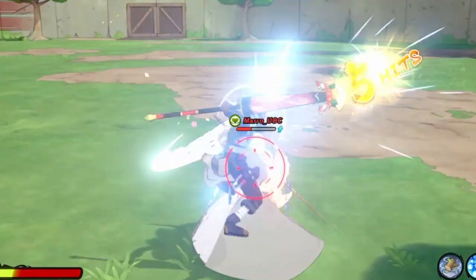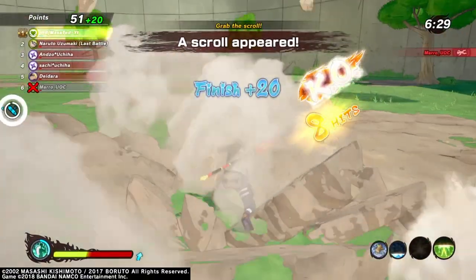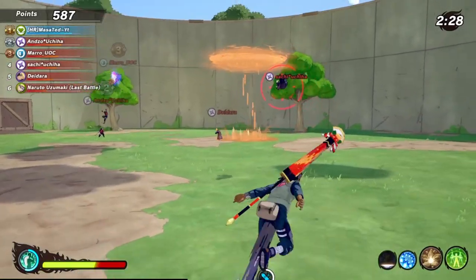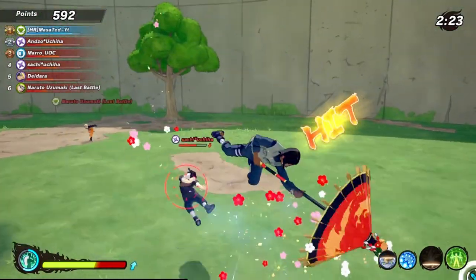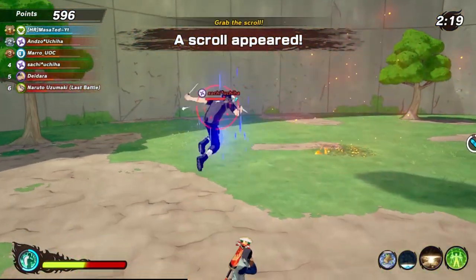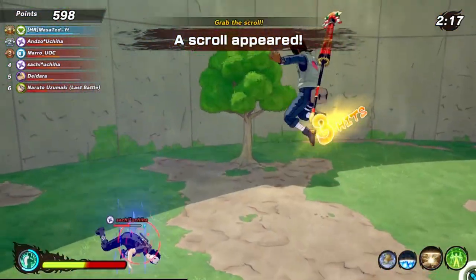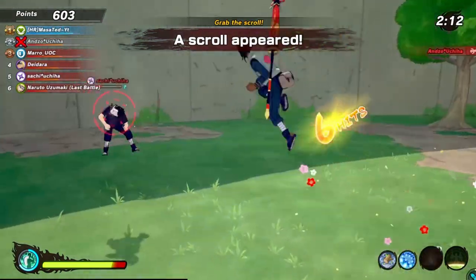Hit them with the Glimmering Flames, then punch them. The great thing with Cherry Blossom Crash is that after it's been used it boosts your healing. This allows you to use this in competitive settings because you can heal yourself and the team for much more while still securing kills.